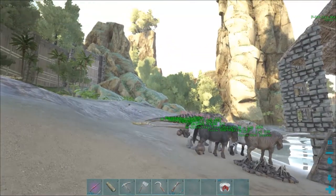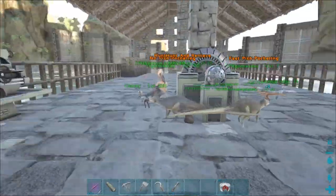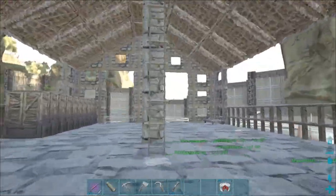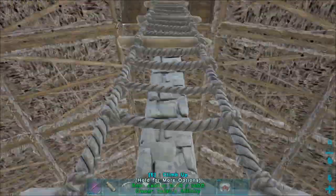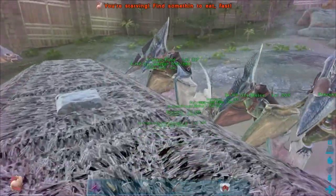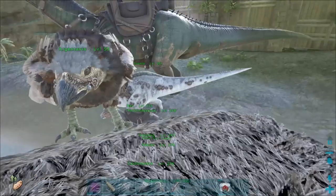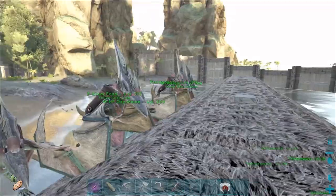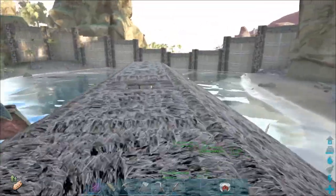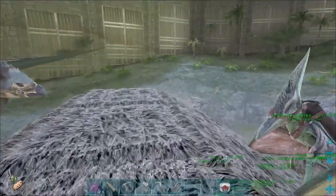The first step is to actually go tame a tapejara. Now tapejaras can be kind of a pain, but Kevin's gonna help me find one. I might have Kevin carry me for it if needed — not really sure, depends how close I can get or if I can bolo one. Obviously taming a tapejara solo is absolutely doable, but it might be easier with two people. This is more about taming the quetzal solo, not so much the tapejara.